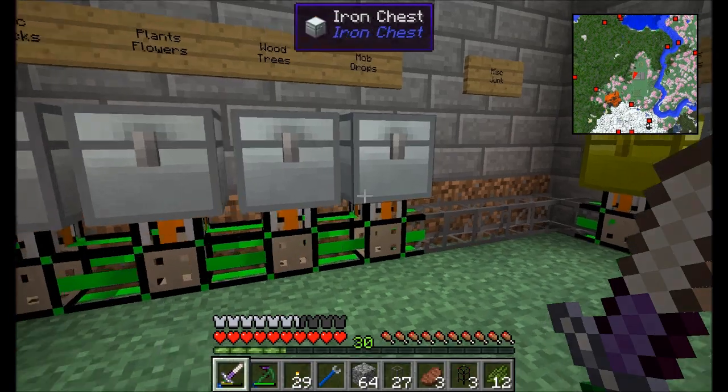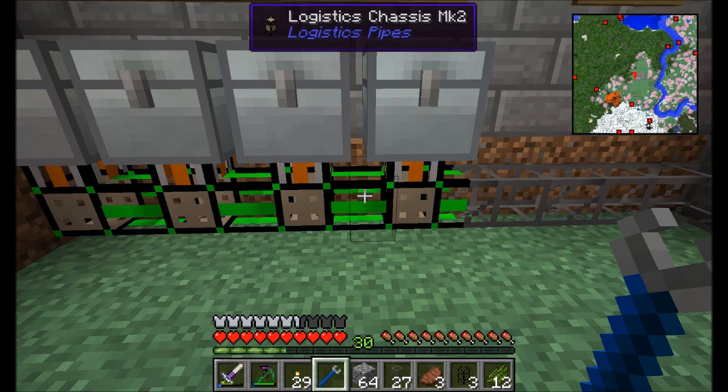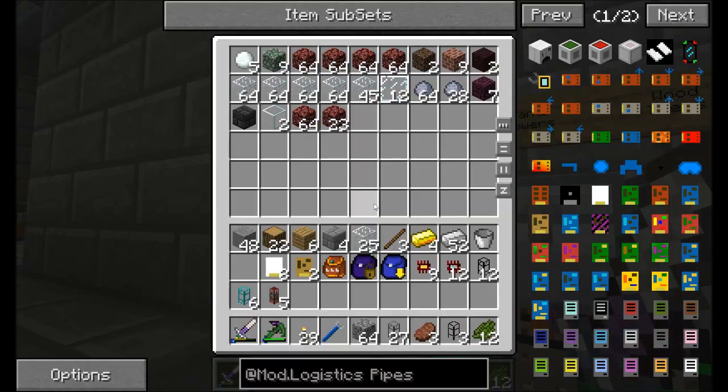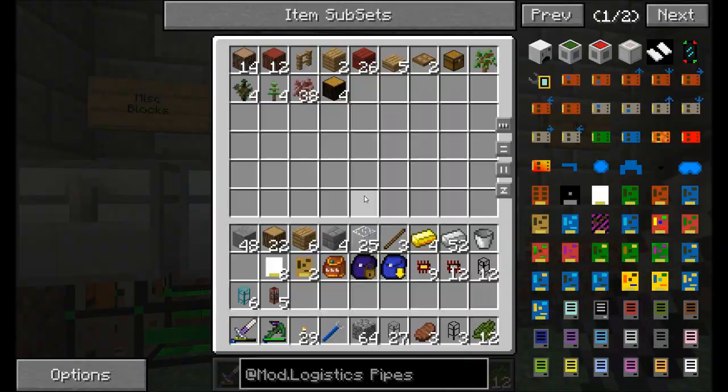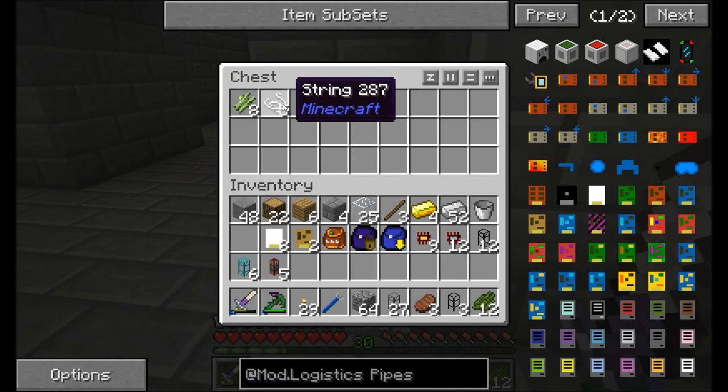Now, there's one thing we didn't set up. What I did between this episode and the last one is make sure polymorphic item syncs are set up here. So all these chests are now set up with the polymorphic item sync. However, there's one problem — when I placed string and sugarcane in here, it didn't go anywhere, did it?